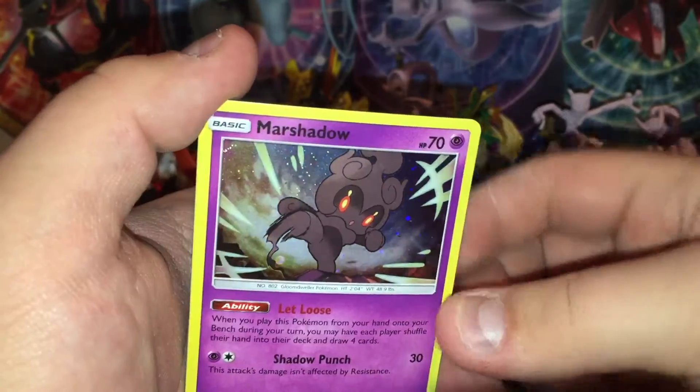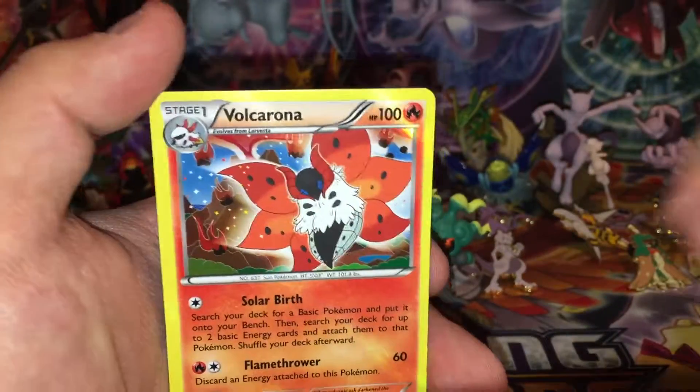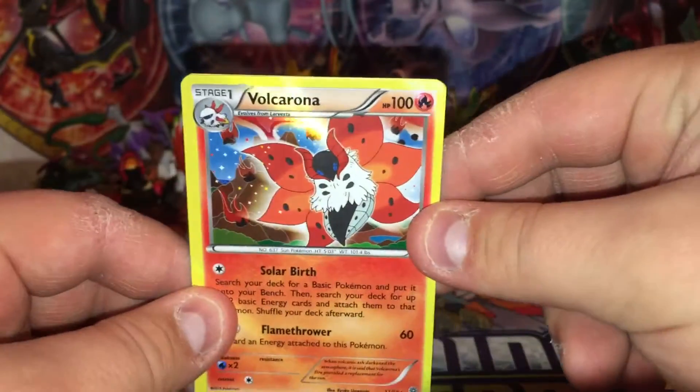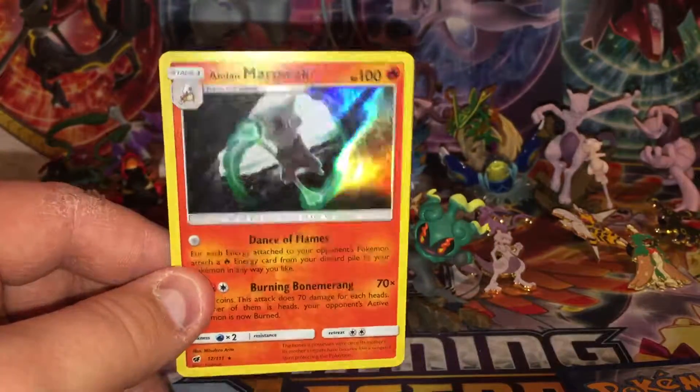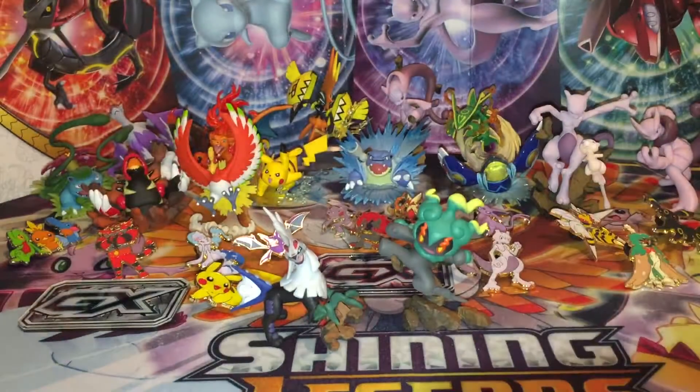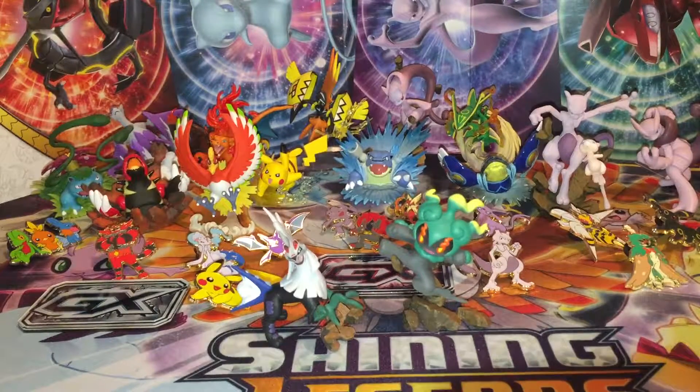Well, recap: we got a holo Marshadow that came with the box, a holo Valkorona which we've never pulled before, and a holo Alolan Marowak. Awesome. This box is a little bit better than the last one, especially the pulls. Thank you guys so much for watching, and we'll see you in the next video.